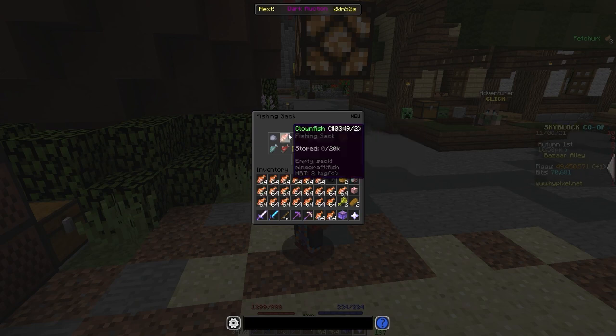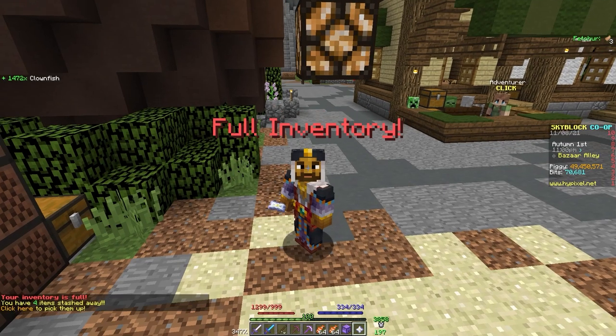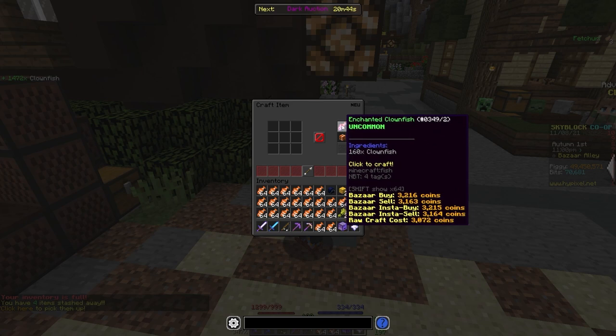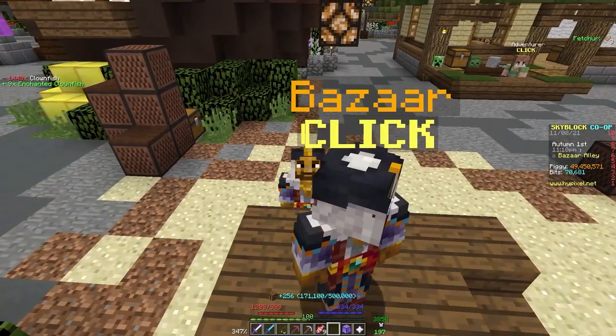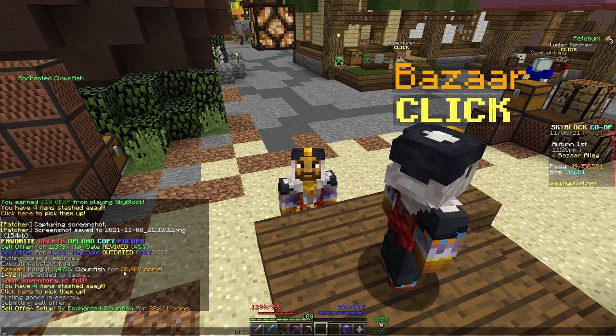The fishing sack is empty besides that because I just recently sold the sack, so I'm not hiding more stuff in here. Let's pick up all of that — I bought as much as would fit in my inventory. Then we'll craft all of that into Enchanted Clownfish. That gives us 9 Enchanted Clownfish, and now we can resell this back to the Bazaar. You can see we made very slight profit right there.